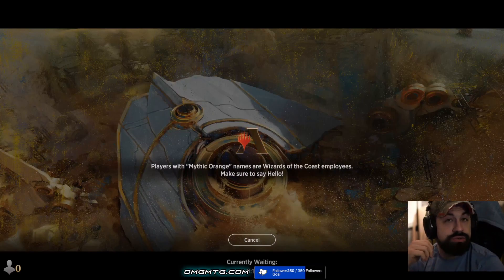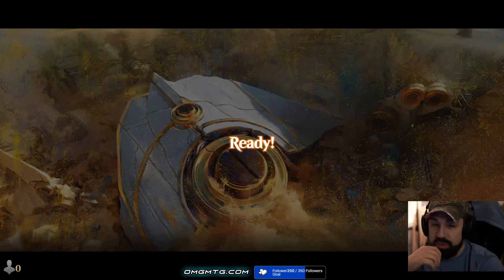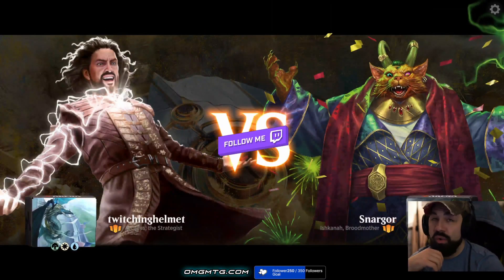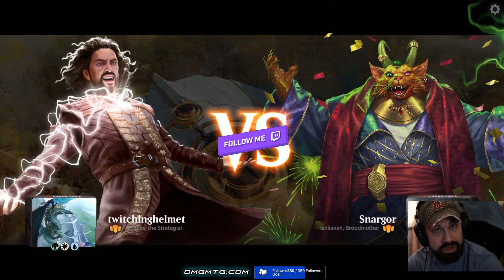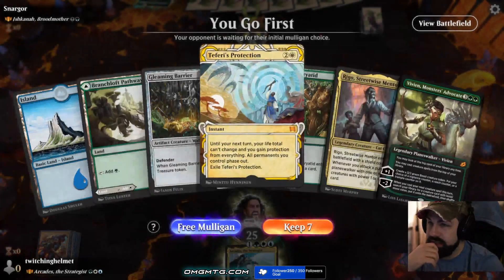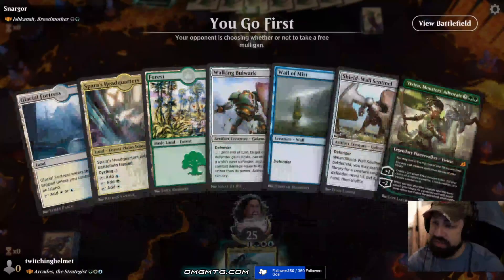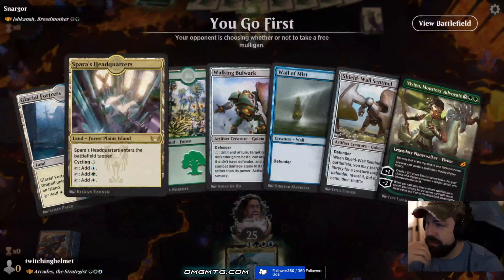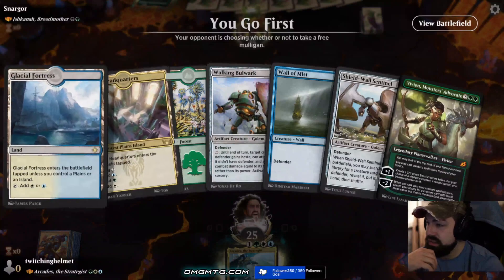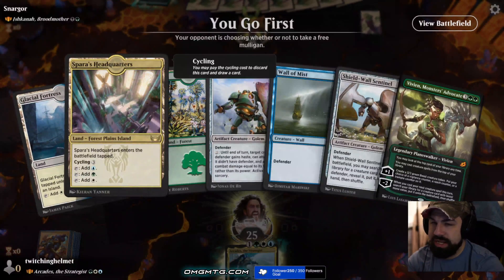We hit the 250 goal today — pretty solid win with the follows and subs. We're up to five subscribers now, hopefully we can get to 10 by the end of the month, that'll be pretty insanely epic. Opening hand — nothing really, I'm going to mulligan this. I do go first. This is much better. I'm going to play turn one Spara's Headquarters and then just go from there.